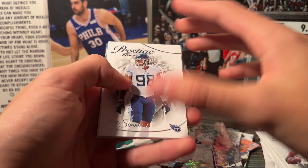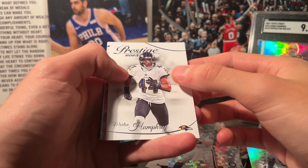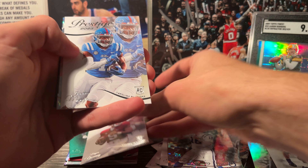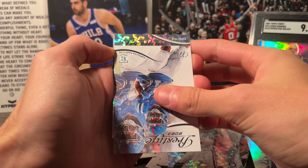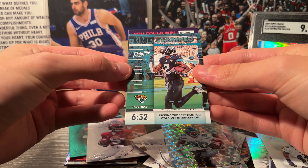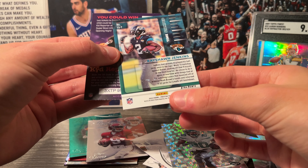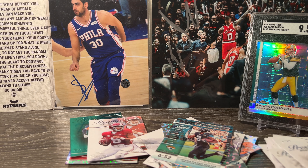Last pack of the box — can we get an auto? We got Jeffrey Simmons, Portis, Humphrey, Bryce Young rookie, Jonathan Mingo rookie, and then for the Jets a Breece Hall Extra Points, and a Rashon Jenkins Extra Points. So nothing like an extreme hit from this box, but still not too bad.